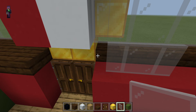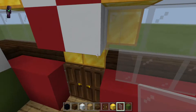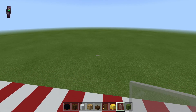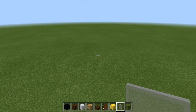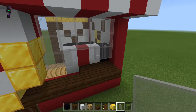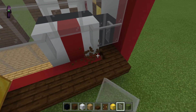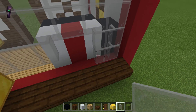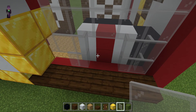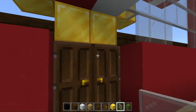We're going to take away those slabs. Then we do the same — we put slabs away and put this in. I don't know why the glass panes are connecting like that, but that's the way the game works.